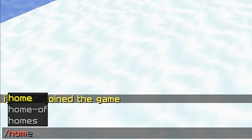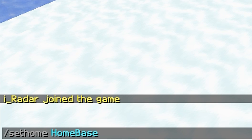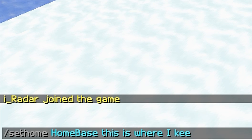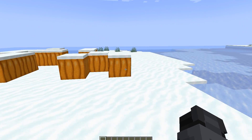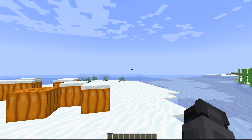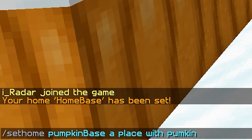In order to actually set a home, type in slash sethome and then name it — for example, home-base. You can also give it a small description, like 'this is where I keep my gold.' Press Enter. Now this location is set as home base. I also found some pumpkins over here, so I'm going to create another home: slash sethome pumpkin-base with the description 'a place with pumpkins.' Click Enter.